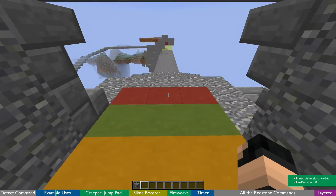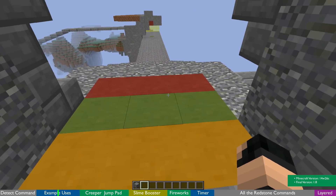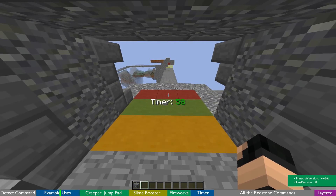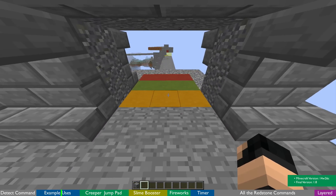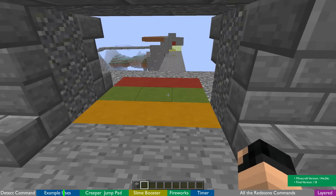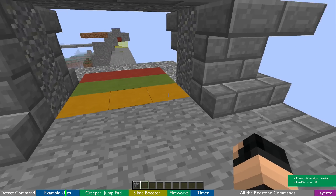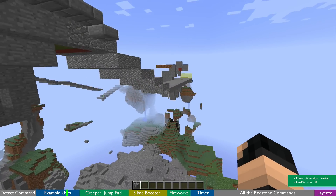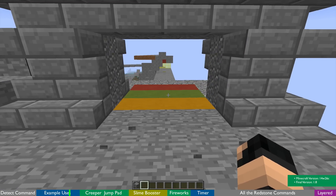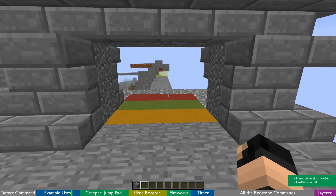The red one activates a flag saying I am now actually running this course, which means that when my timer reaches 0 and I am on the course, I will die. I'm controlling starting, stopping, scoreboarding, and timers with just these blocks. I put the blocks right above so you can actually see them, but you can have them underneath another block and just set your detect for two blocks down instead of one. It's incredibly versatile.